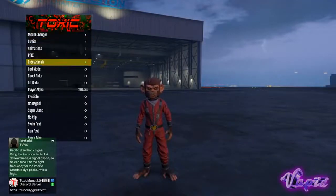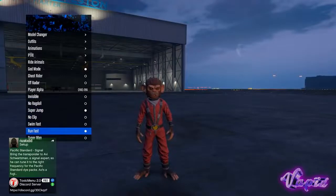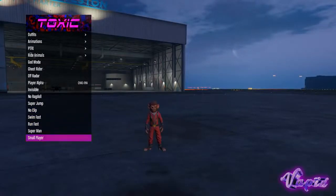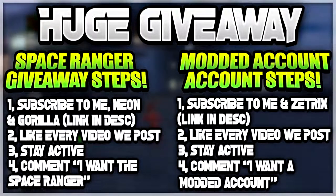Before we get into today's video, I'd like to say I'm hosting two giveaways with a couple of friends. I'm hosting a giveaway along with Neon Glitchers and Gorilla Watts, and this giveaway is going to be for the Space Ranger Helmet. This is a game save which you can get directly with outfits onto online, including the Space Ranger Helmet, and you can also get blue joggers and white joggers.